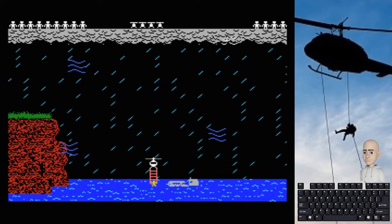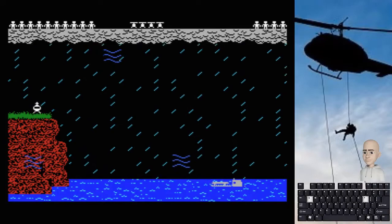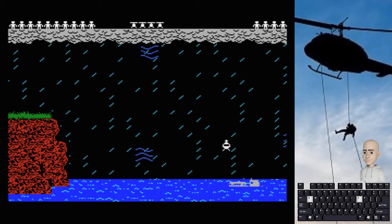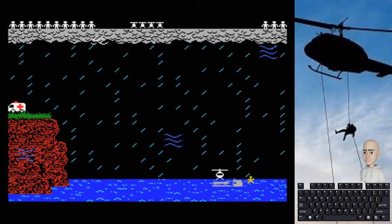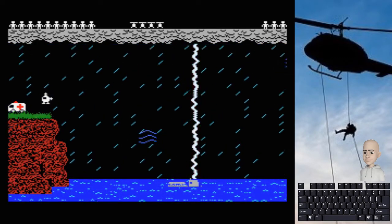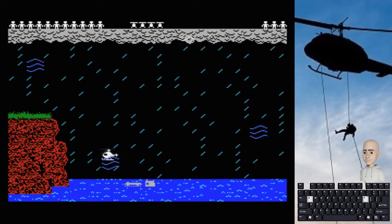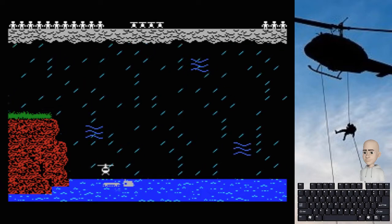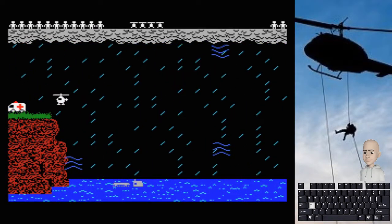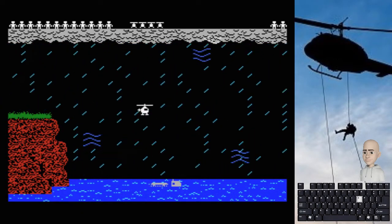Los personajes normalmente se esperan a que aterrices en la cubierta para salir y subirse al helicóptero, pero a veces tienen prisa, sobre todo si ven el helicóptero ya cerca, y se tiran al mar. En ese caso aparecerá una escala y tienen que subir por ella. Hay que tener cuidado de no empezar a subir rápidamente el helicóptero mientras ellos suben la escalera, porque si no van bajando en lugar de subir, e incluso pueden caerse. Tiene el detalle de que si se caen desde una gran altura, mueren. Si están a poca altura, vuelven al mar y podemos rescatarlos de nuevo. Es un gran detalle pequeño que le da bastante veracidad al juego.